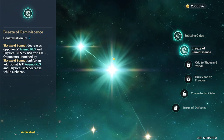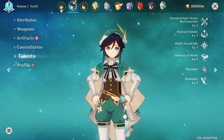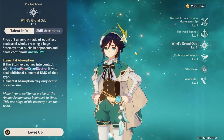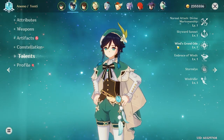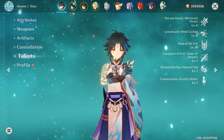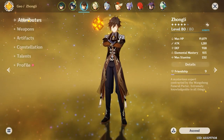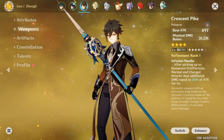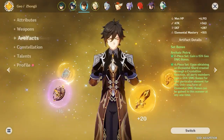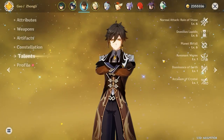Venti is C2, which is really good because he'll be decreasing enemy defense so they take more damage - again, buffing up Xiao. He'll constantly be giving Xiao energy, and his elemental burst sucks enemies all up so Xiao can come in and just destroy them. For Zhongli, we have him here to provide a shield, and his ultimate also locks enemies in place and freezes them. He's level 80 with the Crescent Pike and a four-piece Archaic Petra - C2.